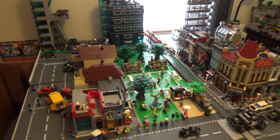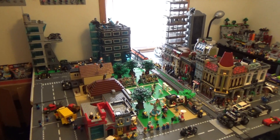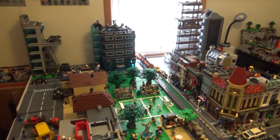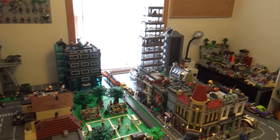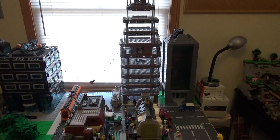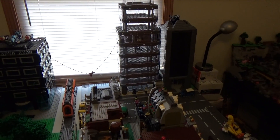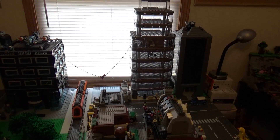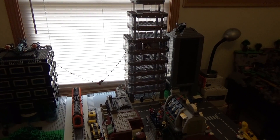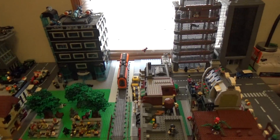Here's a zoomed out look at the city. I really like this angle — you can see all the buildings, and a nice skyline in the background with the Avengers Tower, Alistair Agents Tower, the Chancellor's Tower, and the Octane Tower. I have most of the parts I need to put another level onto the Octane Tower, so I'm looking forward to that. I still need to figure out what I want to do with the floors inside the Chancellor's Tower — it's definitely in the works.